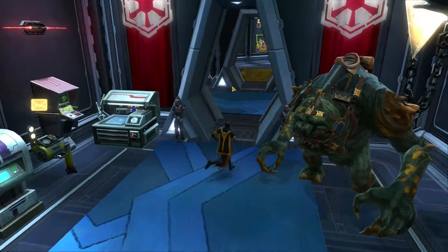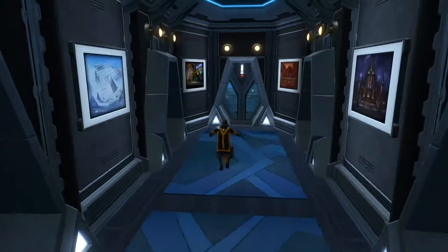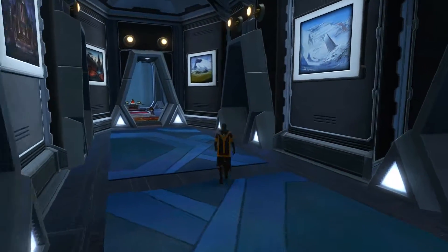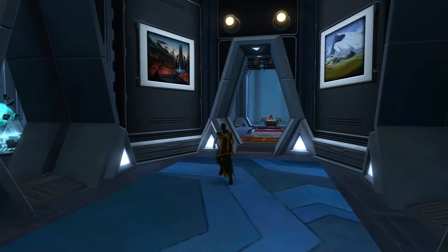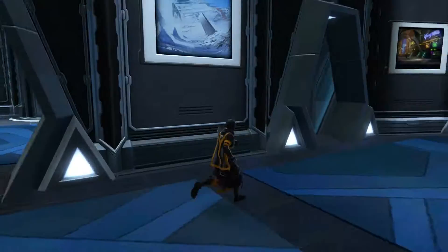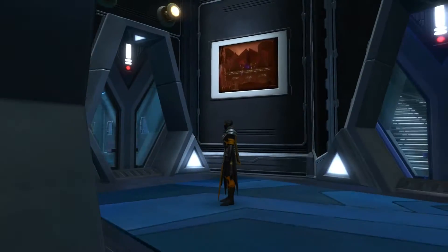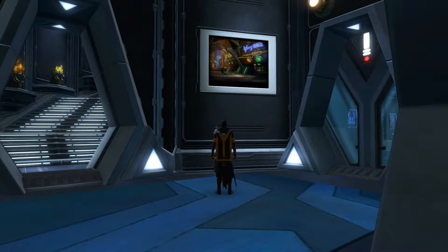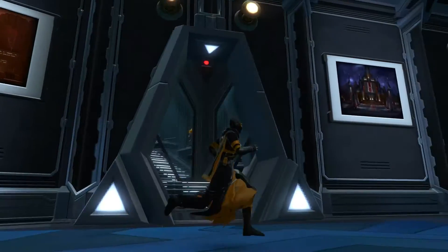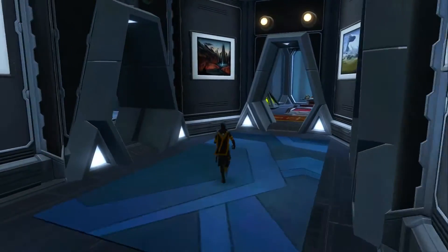The theme of my stronghold is based around end-game content and accomplishments, as you will see. Starting off with this first hallway, it's kind of just some artwork and some lighting — keeping it relaxing, cool looking, peaceful. I really like this dystopian style, it's pretty neat. Very dread, all that.